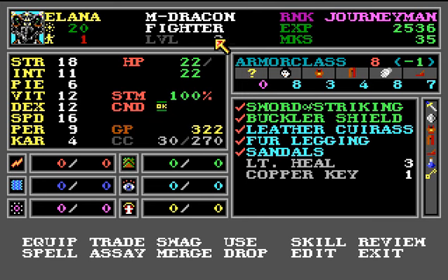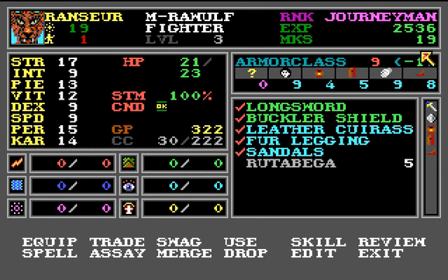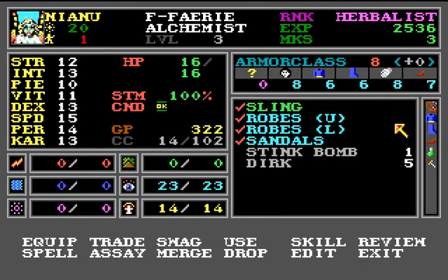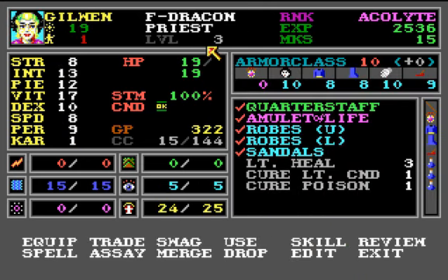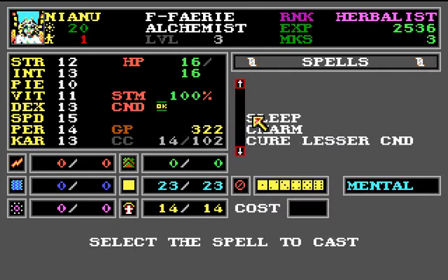Everybody is level three now. I have 35 guilds on my name, and One Sir has 19, Leeper has 13, Nianu has only three, Tim has three, and Gilvan has 15. She is cracking critters with her quarter staff in the back — quite amazing. We got a few new spells of course. Nianu started with sleep and she has the charm spell.